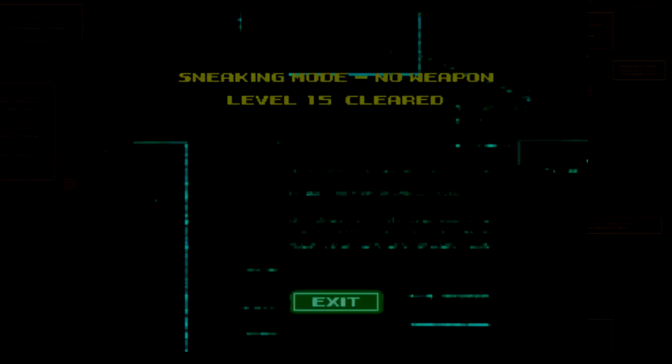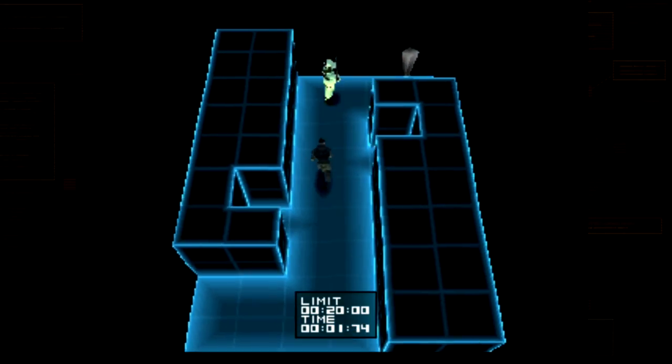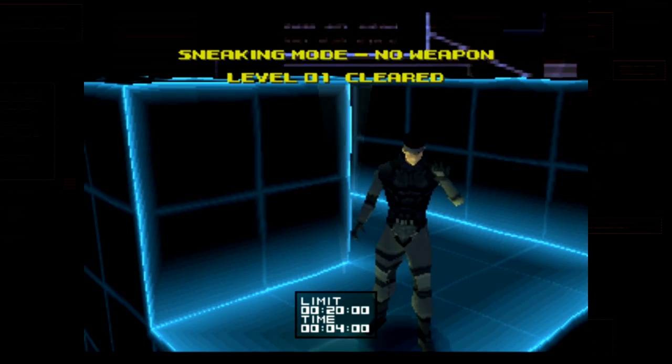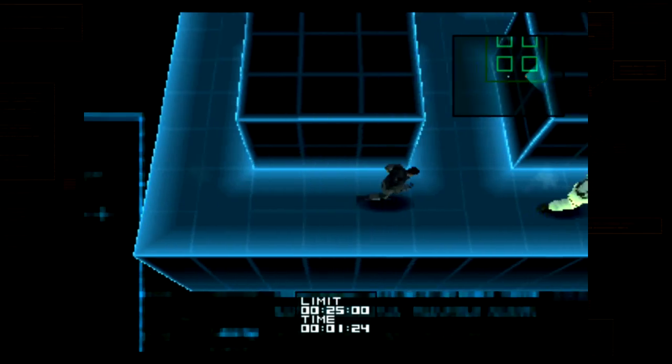Now we've got to do them all again in time trial. In the top right it now says 5% — we need to get that to 100%, which is like 300 missions. In time trial the levels change very slightly on some missions. You don't have to get the number one spot on the scoreboard. You just have to do it within the time limit given, otherwise it'll automatically fail. On level 2 you have 25 seconds.